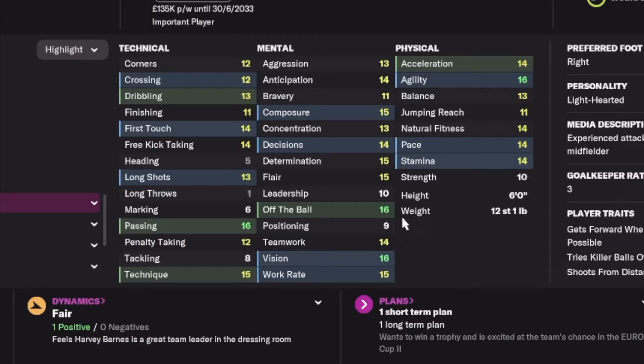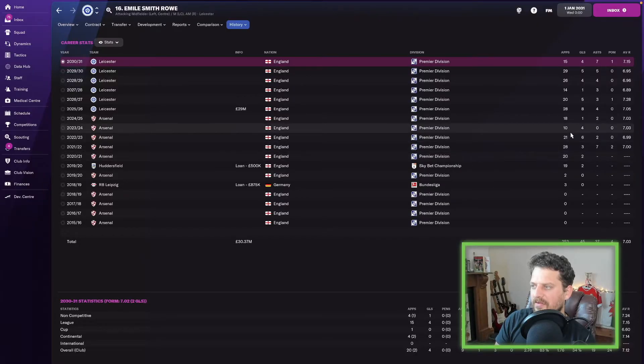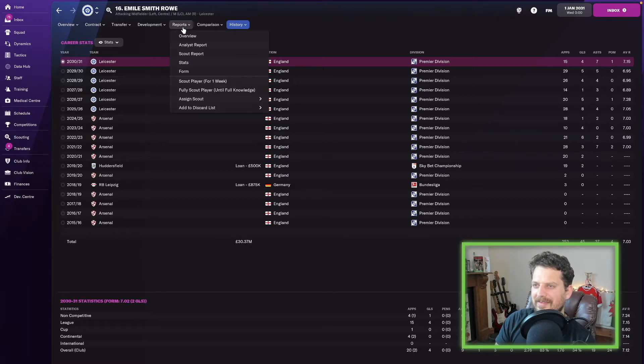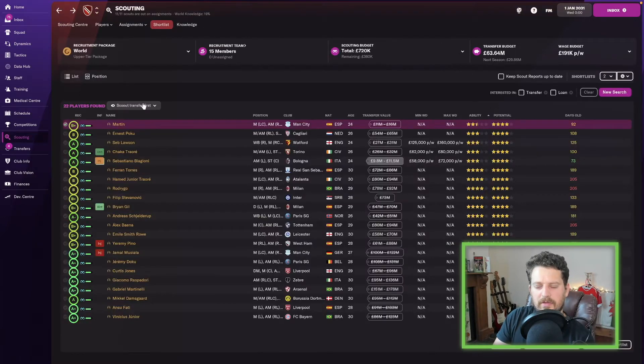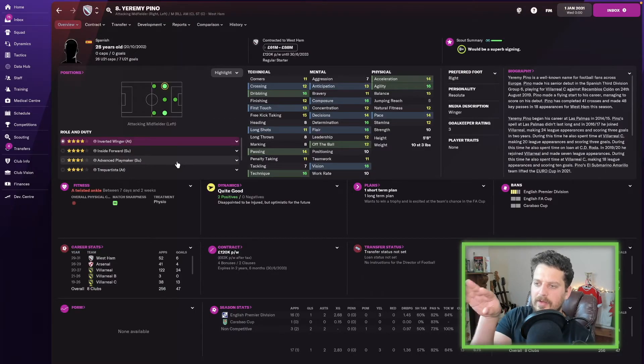Emil Smith Rowe next — hasn't developed that much to be fair. Passing 16, off the ball 16. I remember thinking at the start that if he could turn those 15s into 16s he'd be something else. He's played a lot of games — average rating 7.03 — but hasn't scored double-figure goals or made double-figure assists. Scout says he's a fairly consistent performer who enjoys big matches.